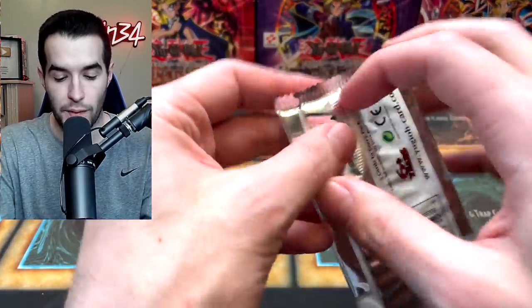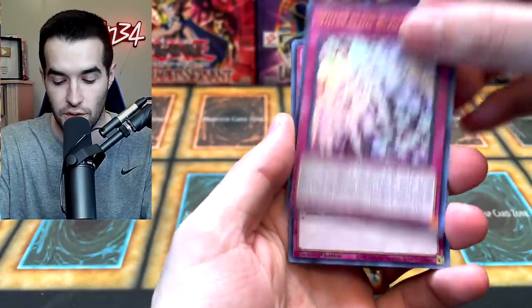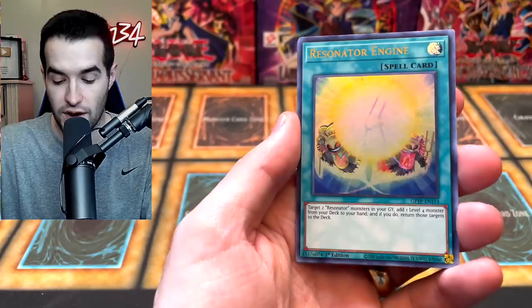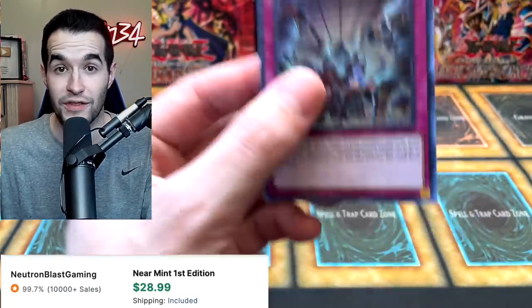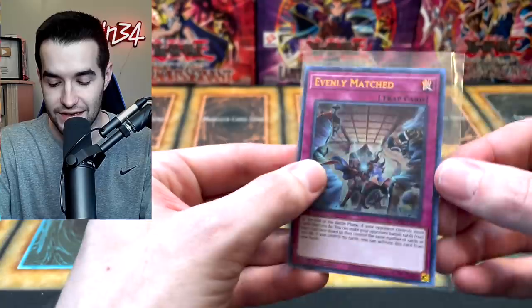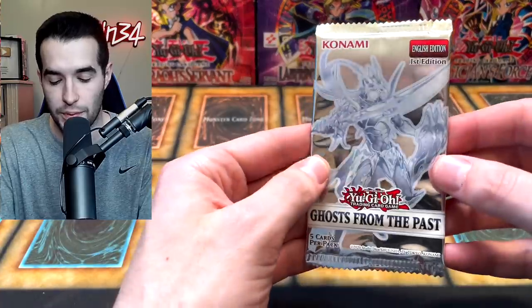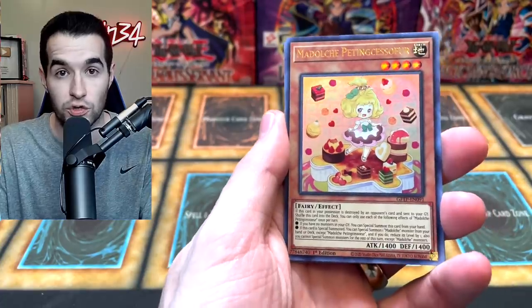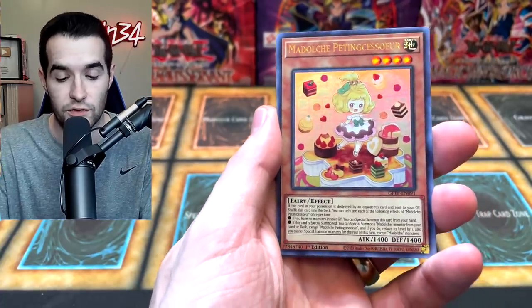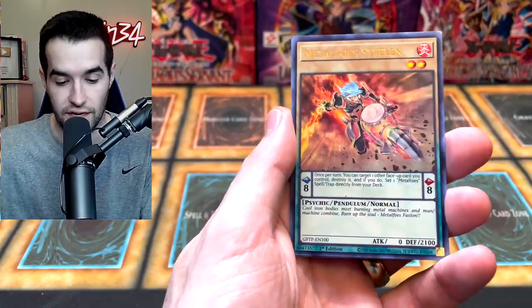We do have two more — maybe we could pull the legendary ghost rare. It's like one out of 150 packs in this set, so pretty unlikely, but you never know. That's why you open the packs. Hieratic Seal and Evenly Matched — the best card that's not a ghost rare in the set, which is kind of sad because it's only like 12 bucks. There's not a lot of good cards in Ghosts from the Past 1. That's what we're hoping for in Ghosts from the Past 2 — some nice ultra rares, because it's an all ultra-rare set besides the ghost rares.